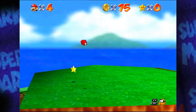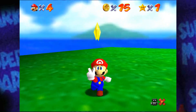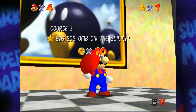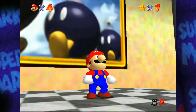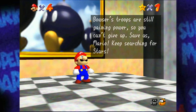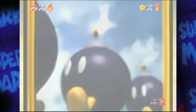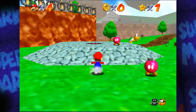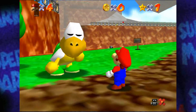And we got a star — got our first star. Yoink. Here we go. You recovered one of the stolen power stars. Now you can open some of the sealed doors in the castle, such as Wart's Fortress — but we're not going there. Next is the race with Koopa the Quick. I think here in this stage you can actually go for a few different stars if you want to, but I'm going to do the race.